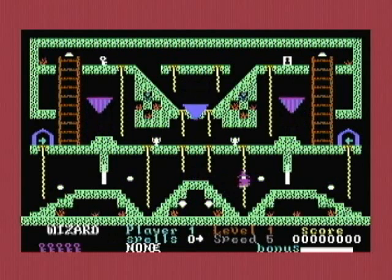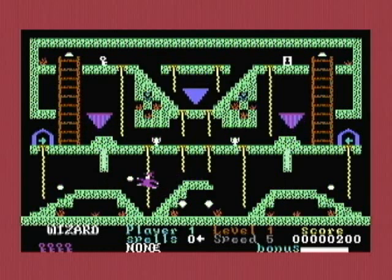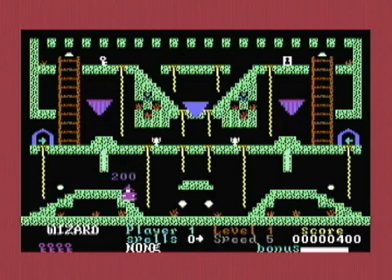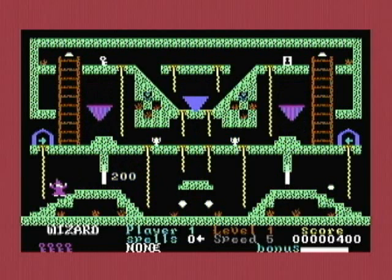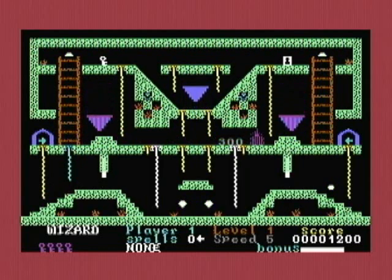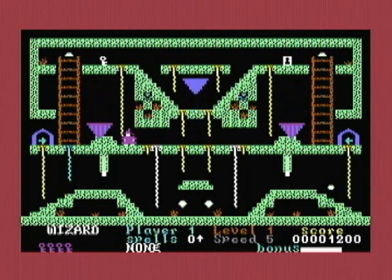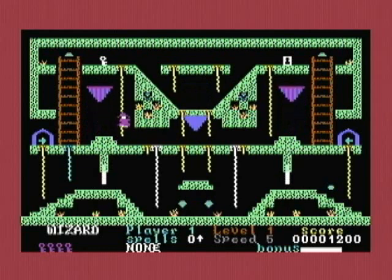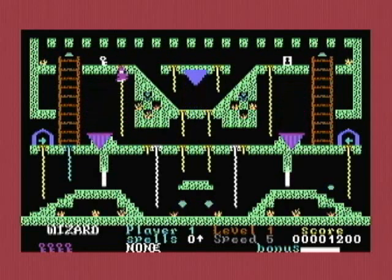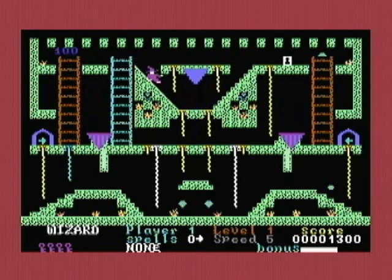Awesome sounds in this game. The number of wizards is displayed as keys in the lower left corner. This is kind of a teleporting thingy. You have to jump to get out of that. Object is to get the key and get to the clock.